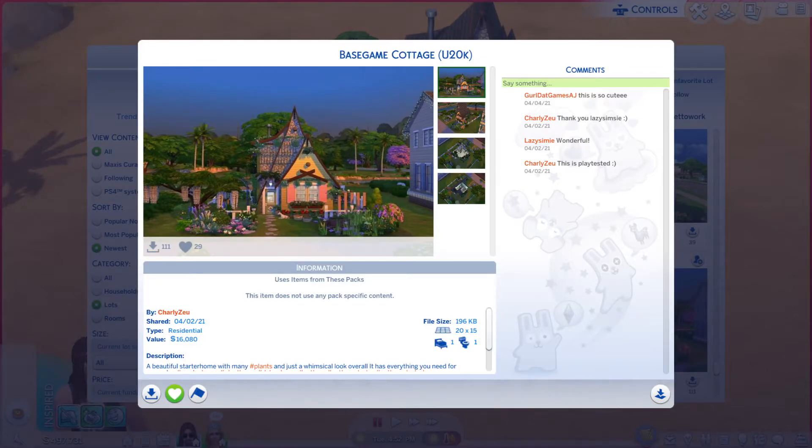Greetings, I am Harry Larry from Gary and this is episode 440 of The Sims 4 Gallery Lots. This particular lot is called Base Game Cottage, U20K.